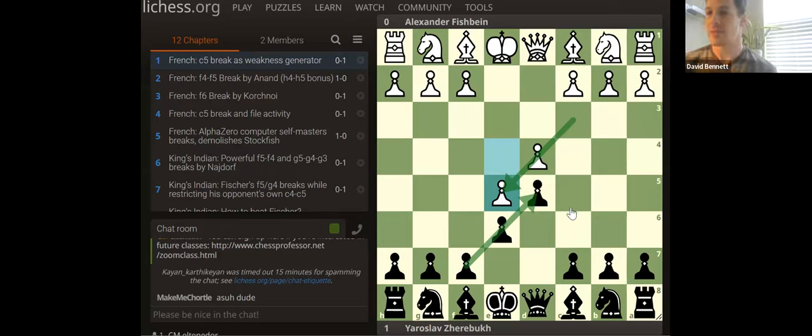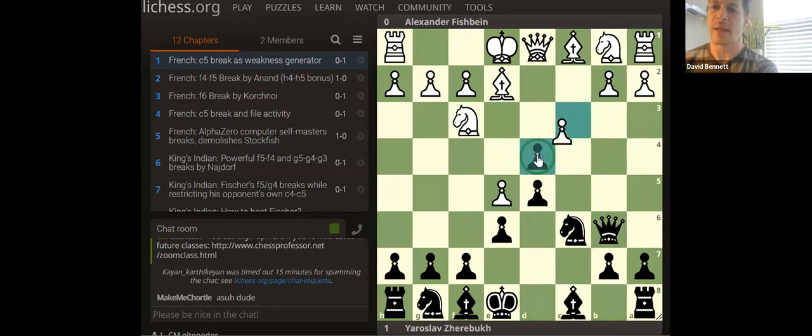Nimzovich talks about attacking the pawn chain at the base because that's where the whole thing starts collapsing like dominoes — that's the weakest point. In the French, sometimes they'll bypass and go for that. Technically that becomes the base. When you trade it ultimately, that becomes a little pawn chain. Now you have a clear attackable point.